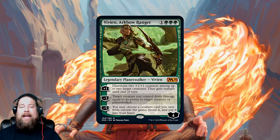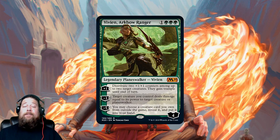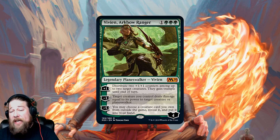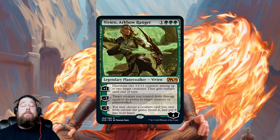The plus one lets you distribute two plus-one/plus-one counters among creatures you control, and they gain trample until end of turn — so two counters on one creature, or one counter on each of two creatures. The negative three has target creature you control deal damage equal to its power to target creature or Planeswalker. And the negative five lets you tutor a creature you own from outside the game — meaning your sideboard, similar to Karn — and put it into your hand.